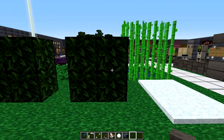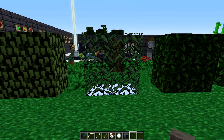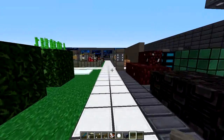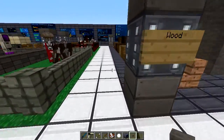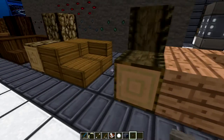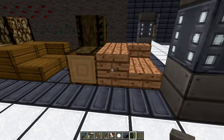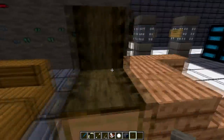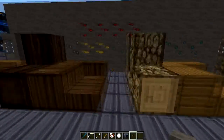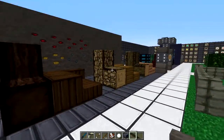Over here we got the snow, jungle leaves, spruce leaves, birch leaves, and oak leaves. The birch is like the only one that's really done. The wood planks are not done - those are default. But the logs are looking really cool - jungle, birch, spruce.